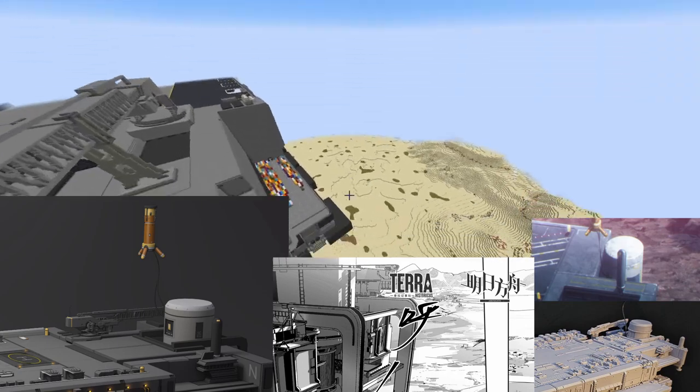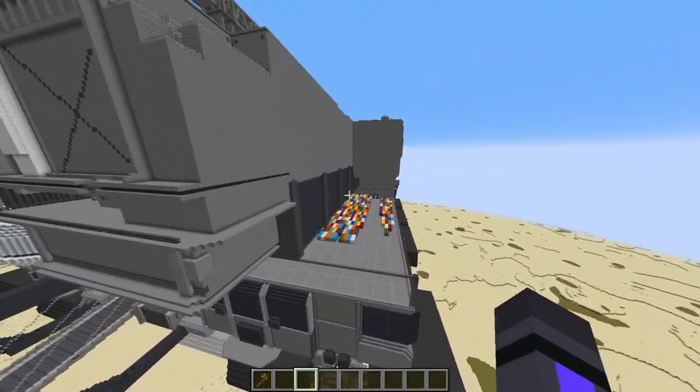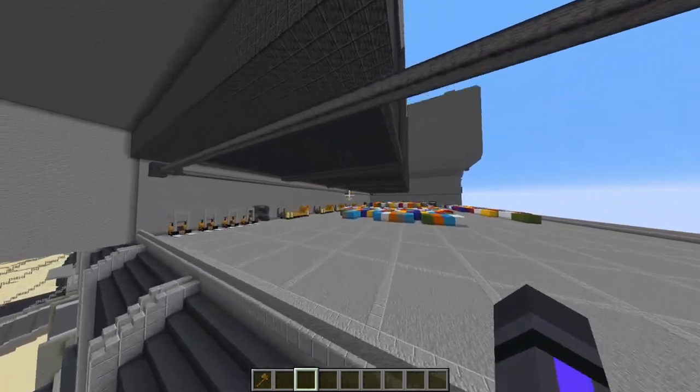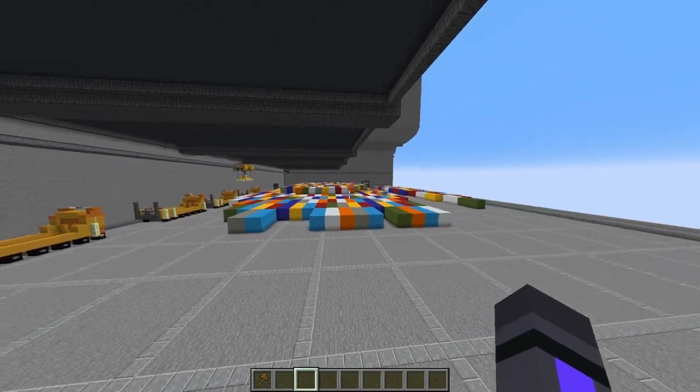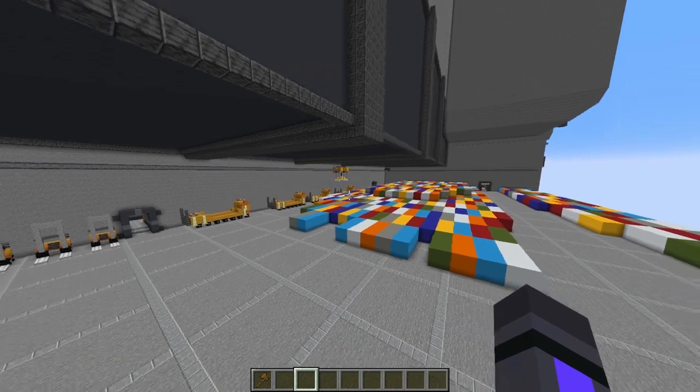Shipping containers. We've got a little gantry crane, I think that's what it's called, to move the containers around and trucks if they need.